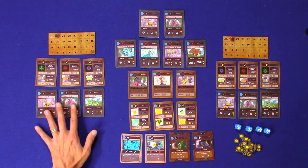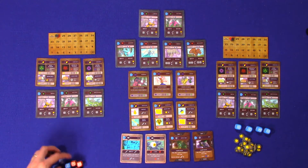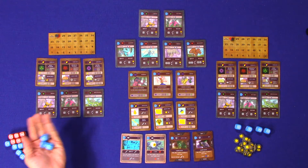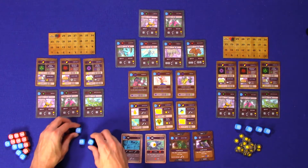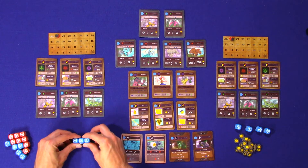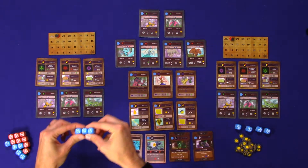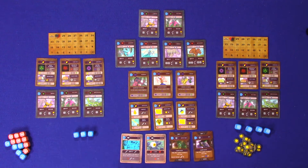For the gain stage, player one has three level one creatures, so they start with three blue dice. Player one may roll these dice, and each die has a symbol that's been rolled — that is our roll for this turn. That's it for stage one.